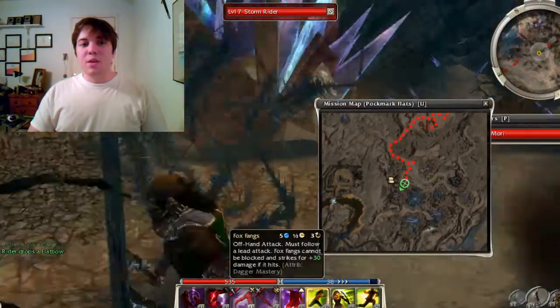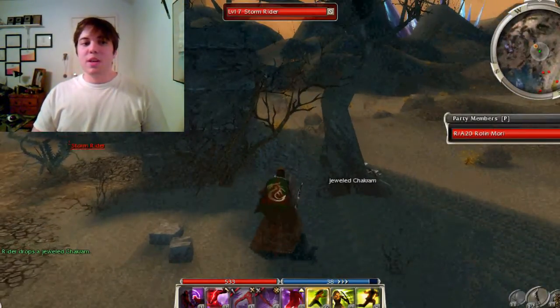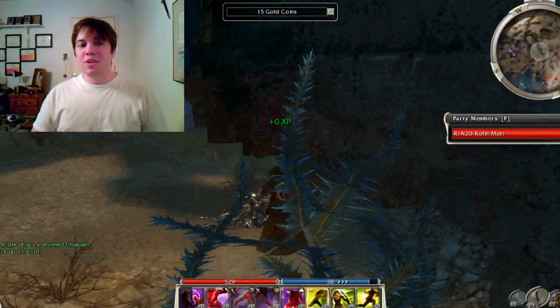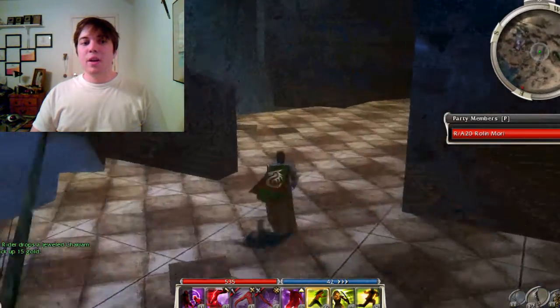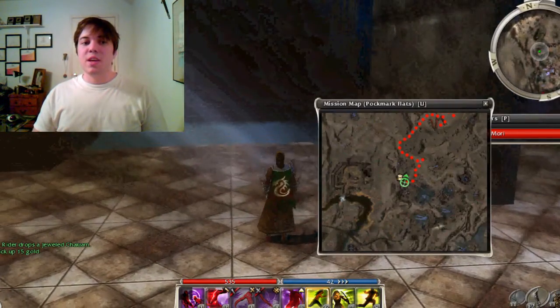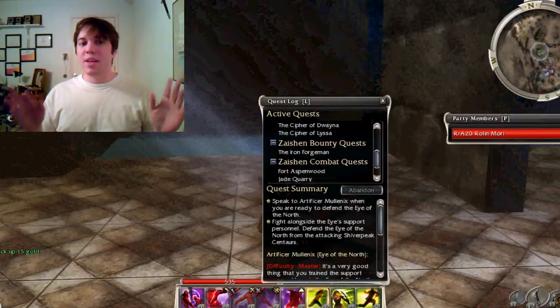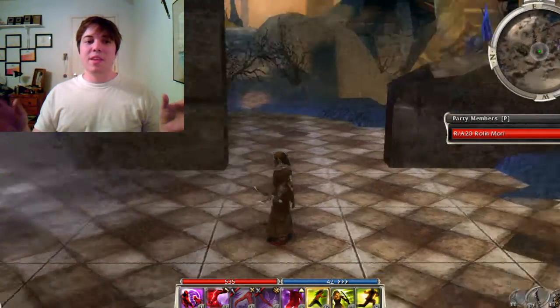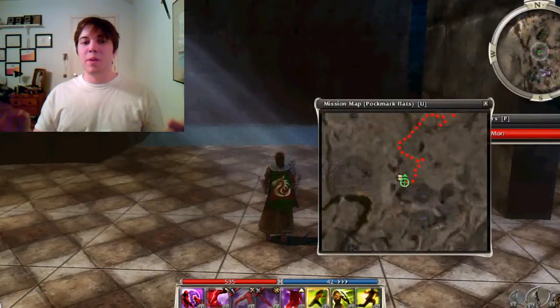You can probably tell by my mini map that there are no yellow triangles, and that's because he's not here. A lot of people will tell you that quests are causing him not to spawn, but I'll open up my quest log — you can see I don't have any quests in this area or in Ascalon at all. I think it's the Devourers: I think he shares a spawn with them, and when they don't come up, he doesn't come up either.